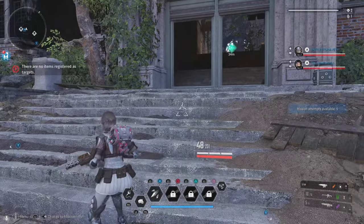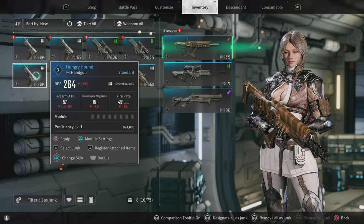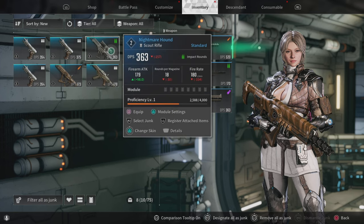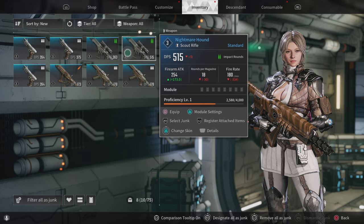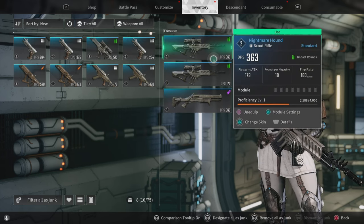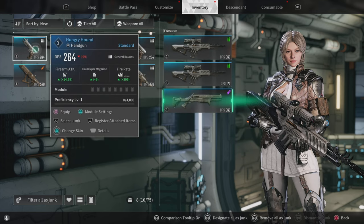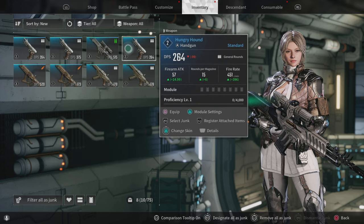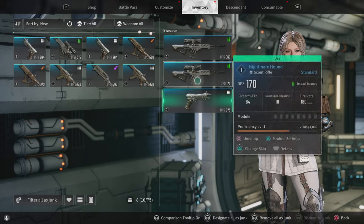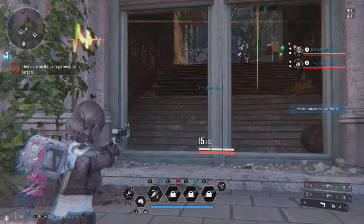Oh I see — you guys had to wait for me to join or I don't get XP. Everyone hit this console together. Yeah, alright, cover me. I want to change my gun because this looks like a cool gun on my leg. I got a Nightmare Hound — I'm gonna use that. I got a Hungry Hound.